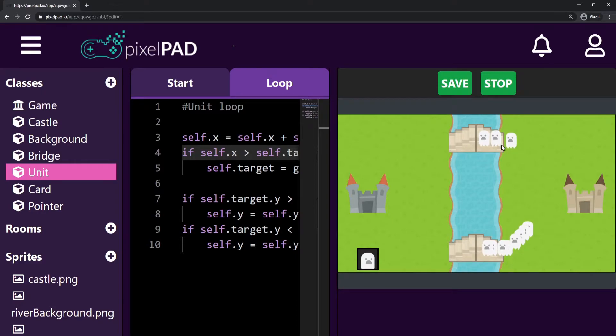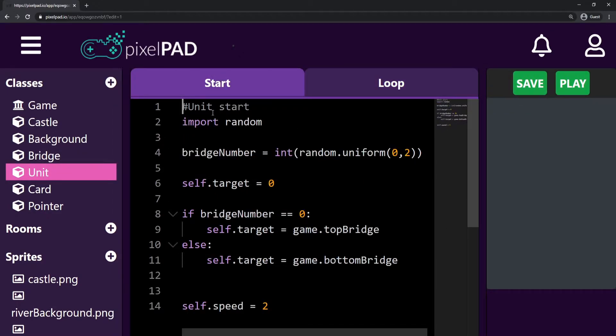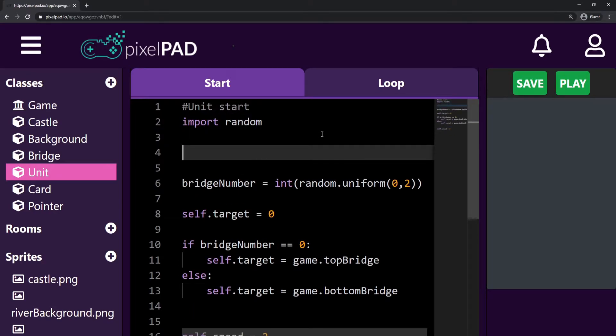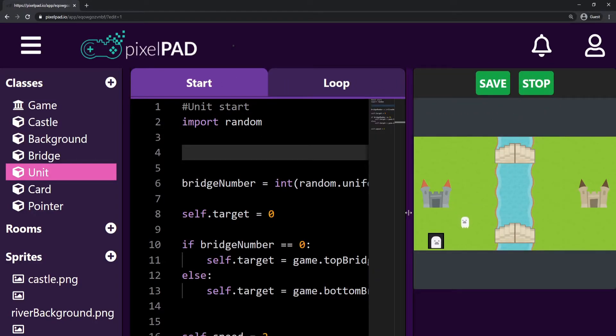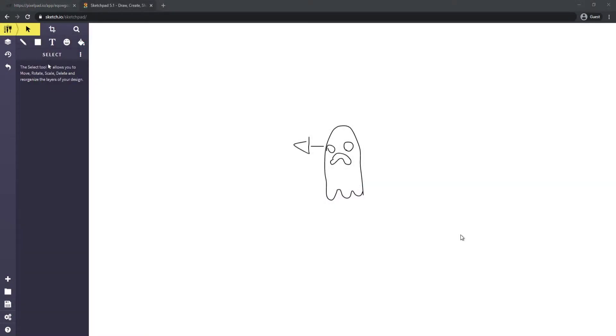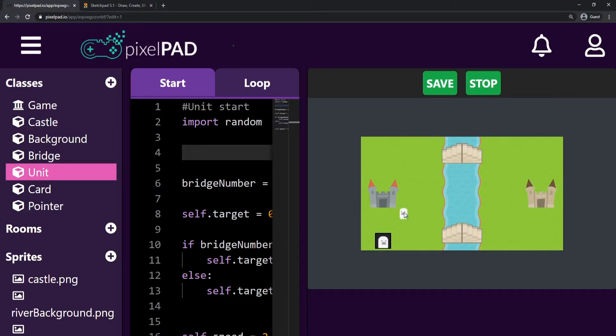Another thing I want to do is — all my ghosts are looking to the left side, even though they are moving to the right side. So I'm going to fix that by going to my unit star tab. Here on my unit star tab, I will add on the top — I want to flip my unit to the other side, because my unit is looking to the left and I want my unit to look to the right. We can do that by dealing with the scale of this unit. My ghost is looking to the left side whenever I spawn it.